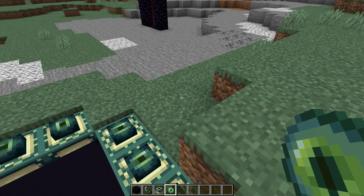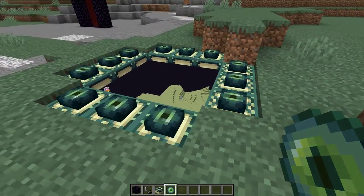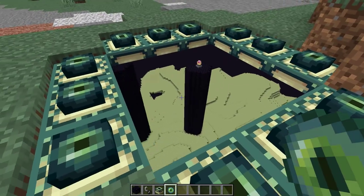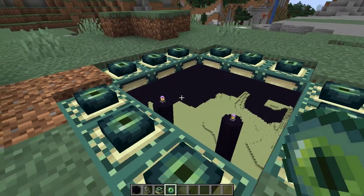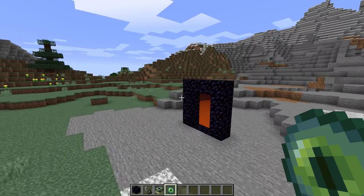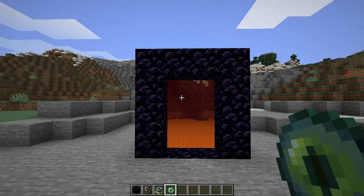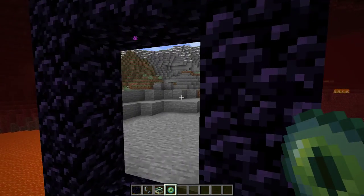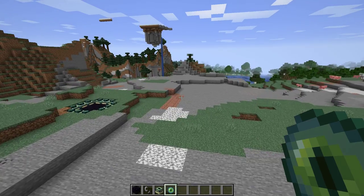After a bit of lag, there we go. Look at that — you can see right into that end portal, you can just see right through. Now I don't see the ender dragon; pretty sure it might just be stuck on one of the pillars. As you can see, these portals are very much working. You can literally just flow straight in and out on either side without any actual loading. I just think that's absolutely amazing.